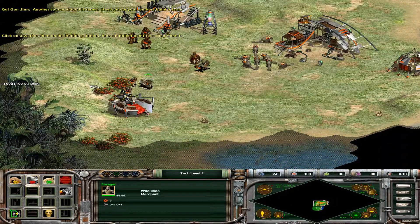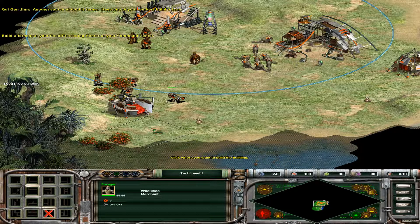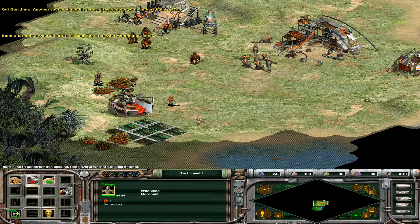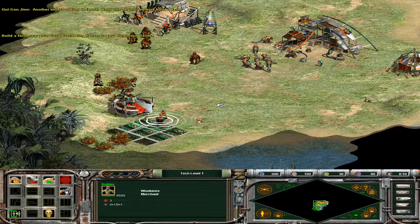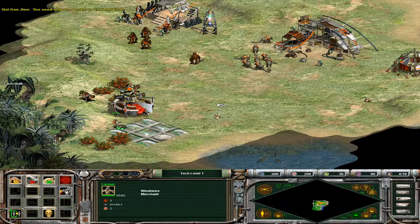Another source of food is farms. Have one of your workers build a farm. When the worker finishes his farm, he'll begin harvesting food from it. You need only one worker to harvest a farm.